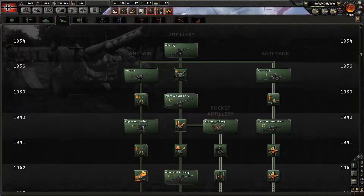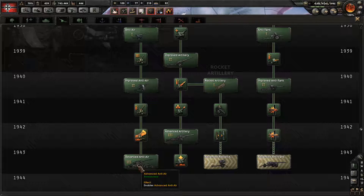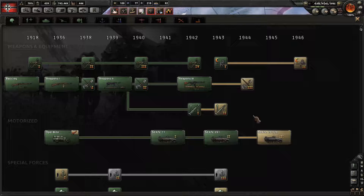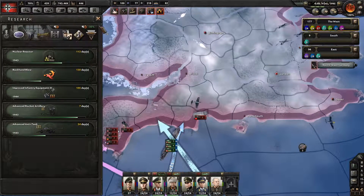I have a research that's just unlocked — advanced anti-air. I don't think I have any anti-air being actually produced, so mostly that just upgrades anti-air overall. I'm going to go ahead and do some research for some infantry equipment, as that's something we probably need.